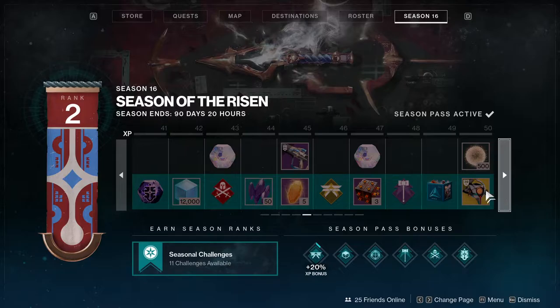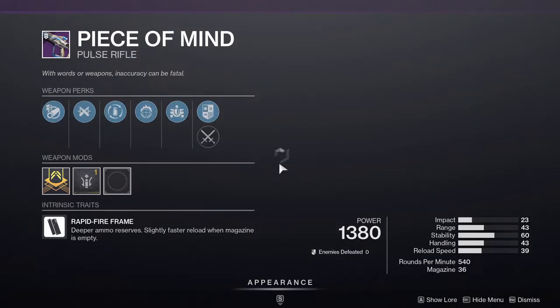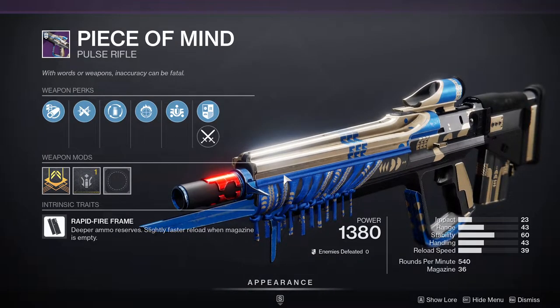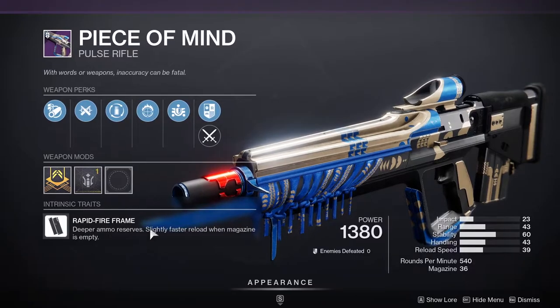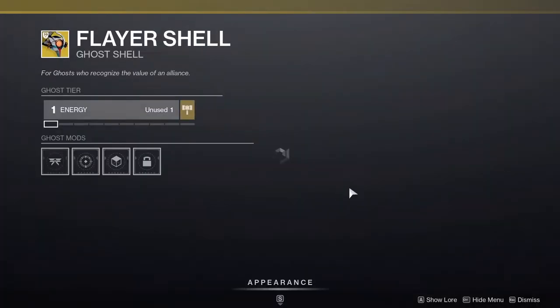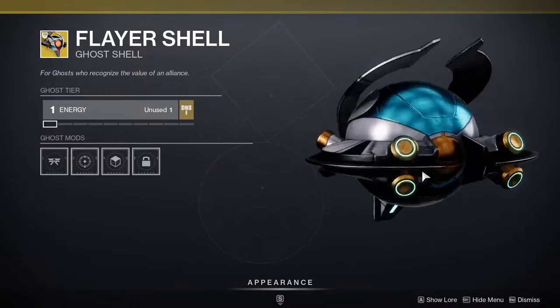From ranks 41 to 50 we get a pulse rifle. This is a pulse rifle — doesn't look like a pulse rifle, I thought it was a scout rifle. It's a rapid fire frame as well. You also get a Ghost, which this one actually does look pretty cool — yeah, this looks really cool.